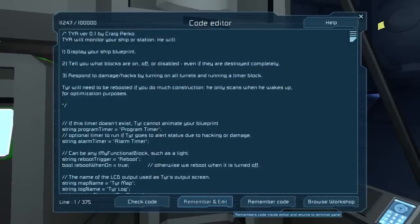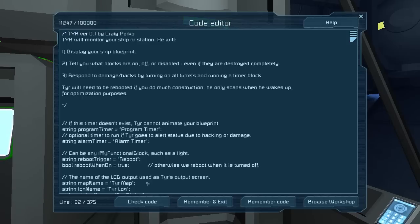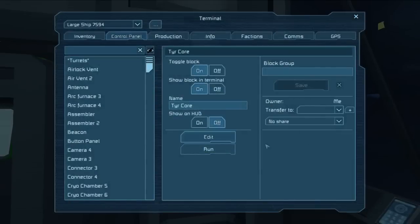One way to reboot it is to edit and then hit remember and exit — that'll reboot it. But there's actually an easier way. Tier is set up so that if you have any device called 'Reboot' with a capital R, when you turn it on, Tier will automatically reboot and then turn the device off. All of my AI are hooked into the same system, so if I had nine AI aboard this ship and I hit the reboot button, they would all reboot. It's unlikely to help you, but it helps me.